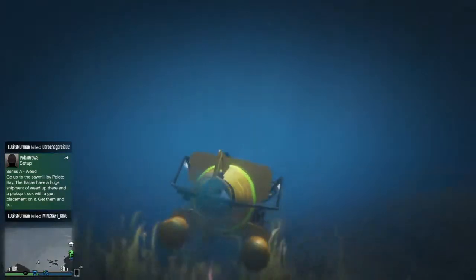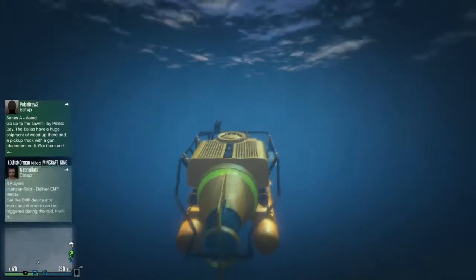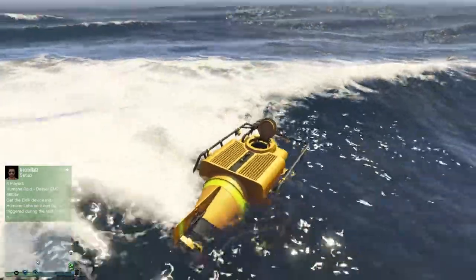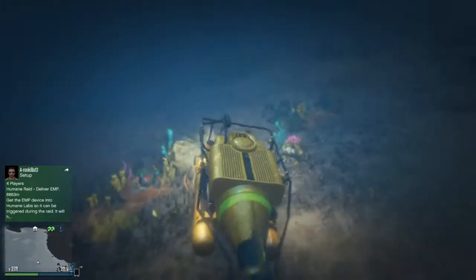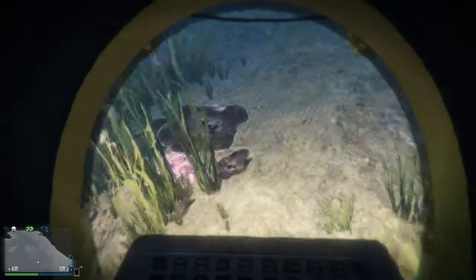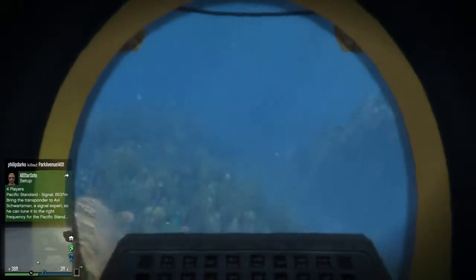I'm going to have to check out what the difference between this and the Kraken is — the Kraken might be better, it might be faster. I wonder what the name of this thing is. So the name of this vehicle is the Submersible, and it's considered a boat — kind of odd. This is the Submersible, one of two different subs. It's pretty fast, really fun to play with. I don't know if the other sub is a two-person sub, because I know this is only a one-person sub. I would like to see if the other one is a two-person, because that would make it pretty cool and I would want to buy it if it is.